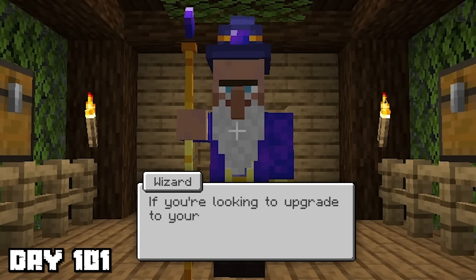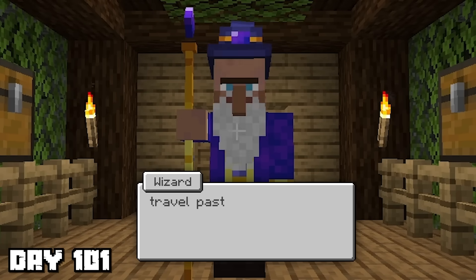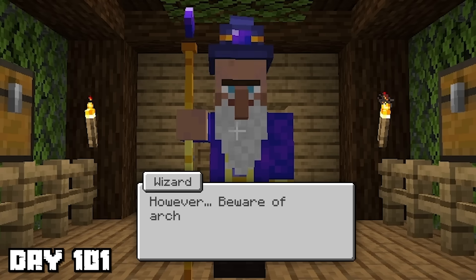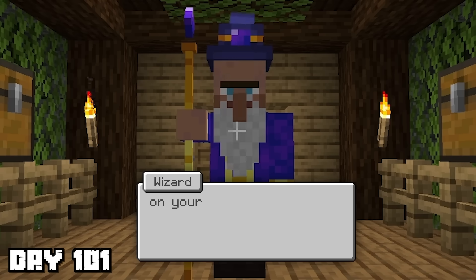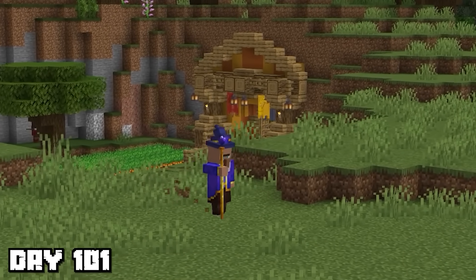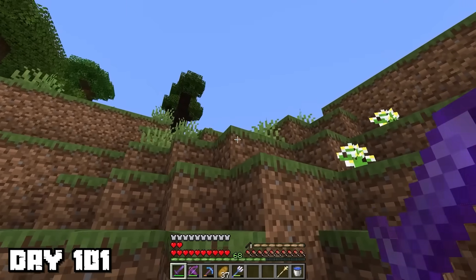If you're looking to upgrade your shapeshifter wand, travel past the mansion to the wizard tower, where I shall be waiting for you. However, beware of archers hidden in the forest on your journey there. Before I even had a chance to reply, the wizard ran off into the dark oak forest, so I decided to follow him.